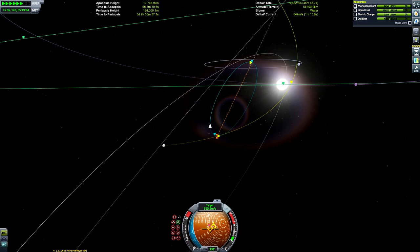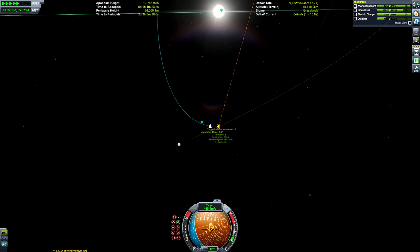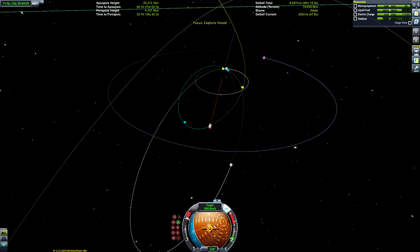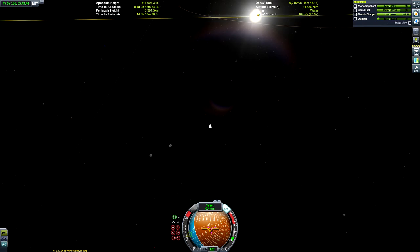Since it's quite far out from Kerbin, it's not going to be going too fast, so we won't need a particularly big burn to match its speed. We'll wait until we get nice and close, then burn retrograde relative to the target. We've changed the navball to target mode rather than orbit, and we need to change our speed by 465 meters per second — not too bad — and you can see our orbit matching up to the asteroid's very quickly.